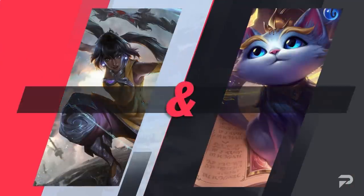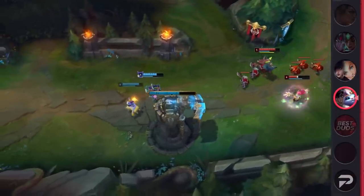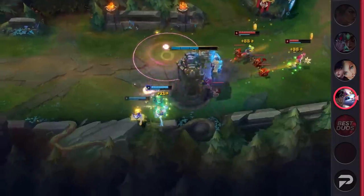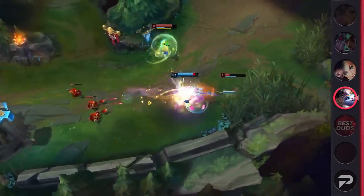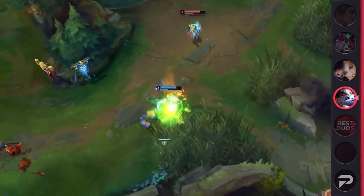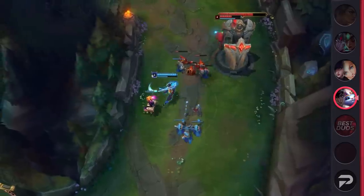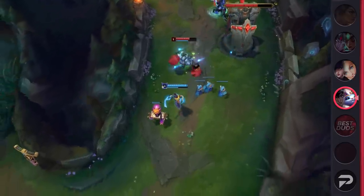Starting us off strong, we've got Neeko and Yuumi. This bot lane pairing has been growing in popularity as more and more people learn what Neeko is capable of. Her unique playstyle and clunky feel often drives players away from learning her. When paired with an enchanter, Neeko can easily be one of the best laners in the game as well as a powerful teamfighter. Her passive allows her to boost her allies' healing and experience. Pair that strong passive with someone like Yuumi and you've got a duo that can take on anyone.